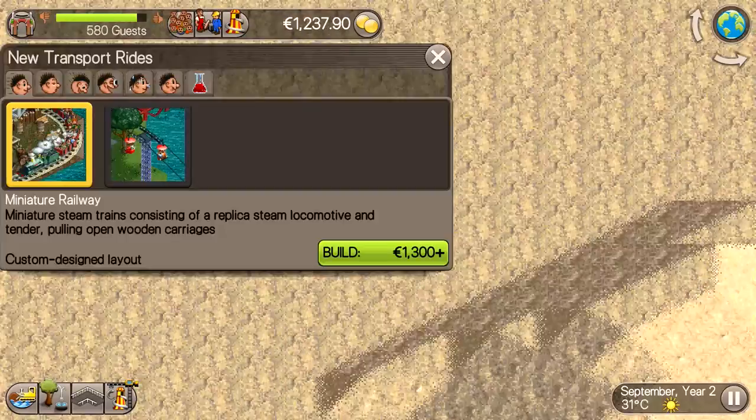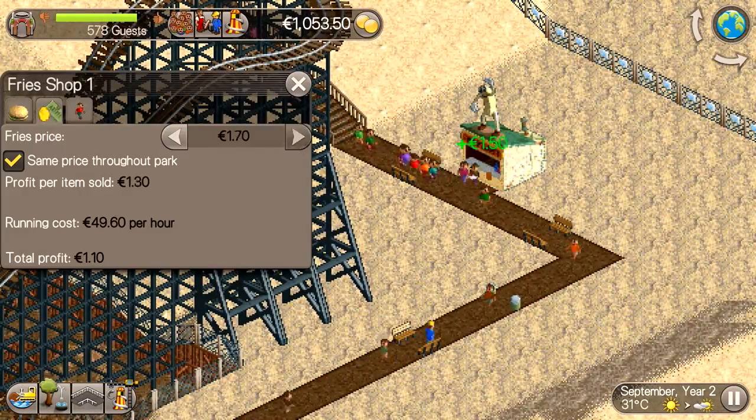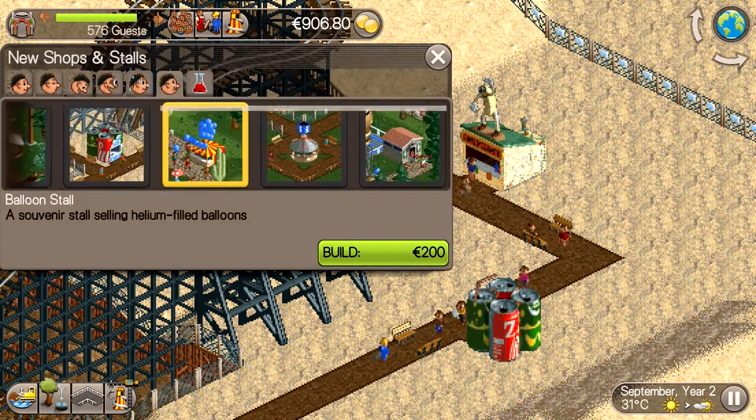Before I opened this new pathway around the back of the park, I first made sure to put a decent amount of trash cans and benches on it. I also added a dodgems ride to make sure there is something to do for the guests that walk around there.